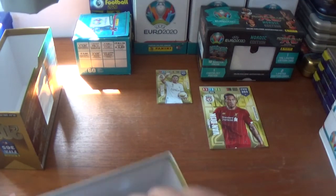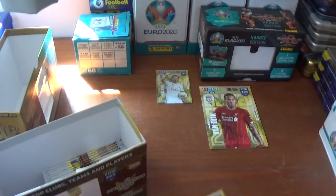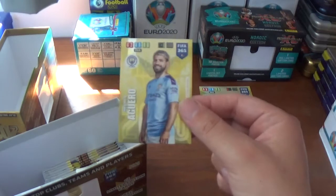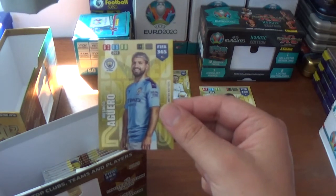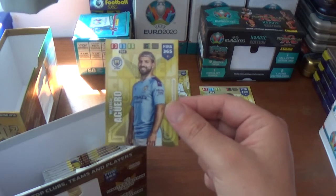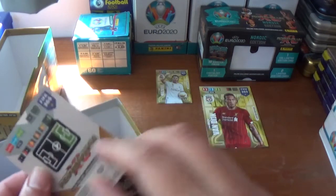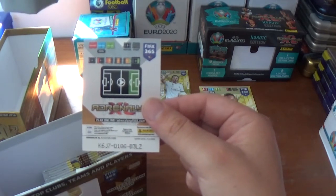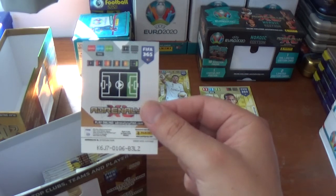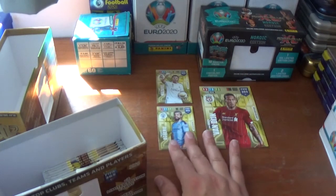Let's get the other XL limited edition out as well, and it is Sergio Aguero of Manchester City and Argentina: 63 defence, 85 control, 96 attack, 244 in total for the Argentinian. There's the code on the back: K6J7D1Q6B3LZ. Fantastic stuff.